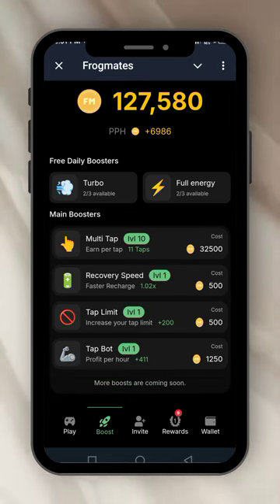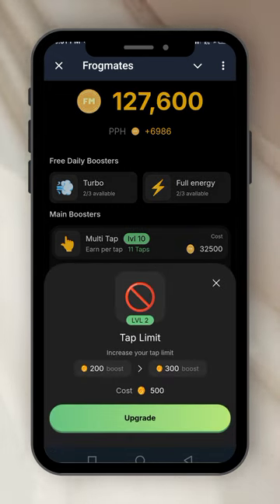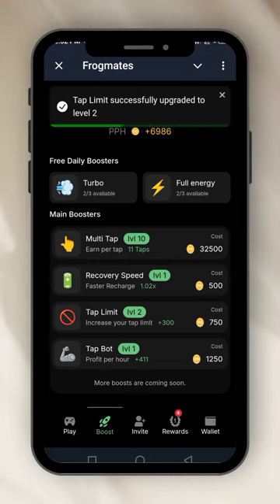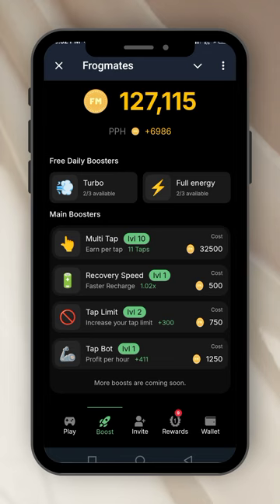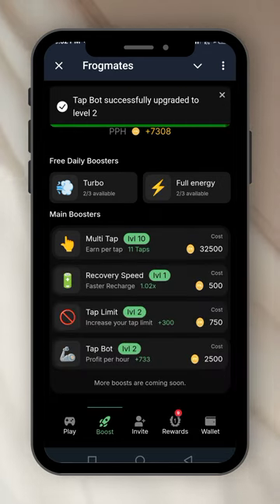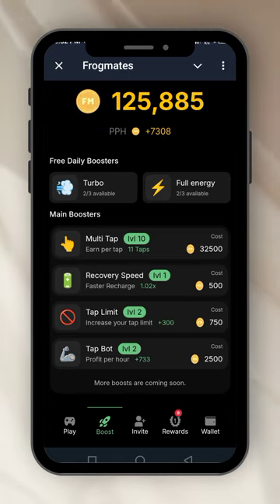If you want to boost your recovery speed, the same thing — you pay 500 from your coins. The tap limit too, if you want to increase it, you also pay 500. I'm on level 2 now for that. The turbo pot you can also buy for 1,250. These are all just to make the mining easier for you — the more coins you have, the more you can buy these upgrades.